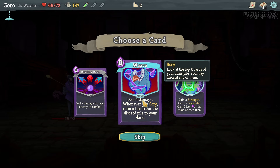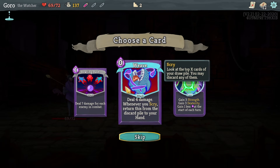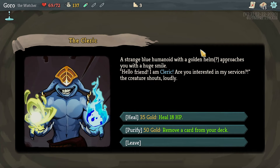Maybe we can get some Scry cards. Scry allows you to pick a card to discard — if the card says draw one card, it draws the closest-to-the-left card in the Scry area. Let's go to this question mark — these are events.